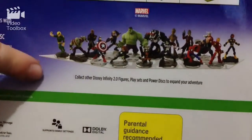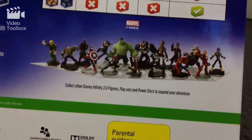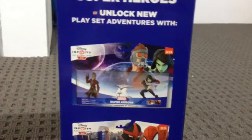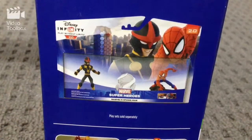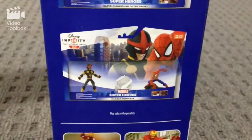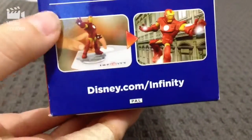On the back it also shows all the different characters you can get in the new game — like Hulk, Venom, Captain America, Gamora, Groot, and others. On the side there are some different play sets you can get, like Gamora and Star-Lord from the new Guardians of the Galaxy movie, and Spider-Man and Nova. On the bottom there are instructions — for example, you put Iron Man on the base and he comes up in the game, which is really cool.